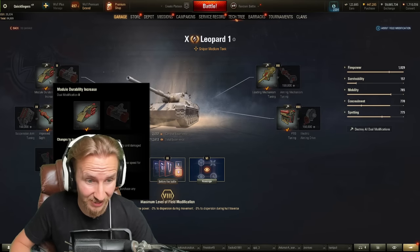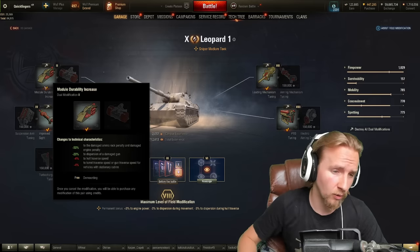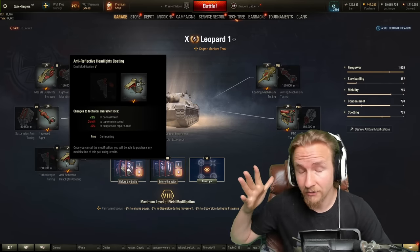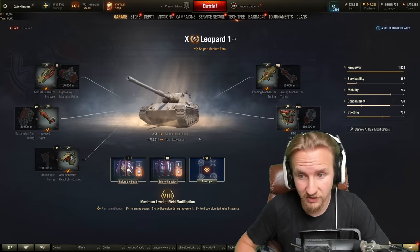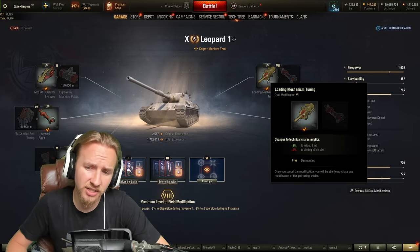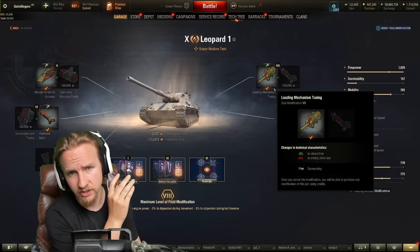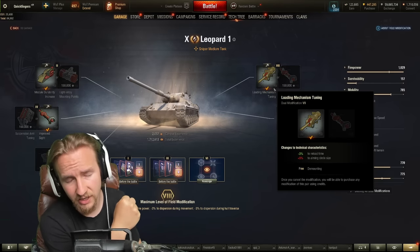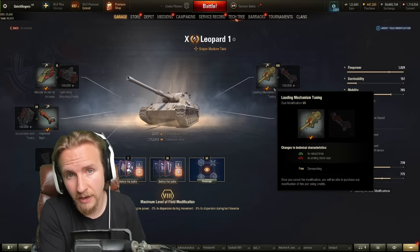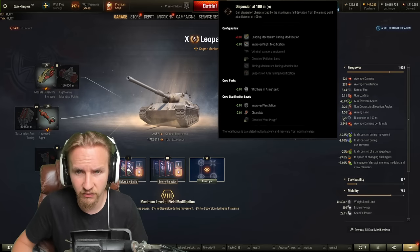For field mods, take the module durability increase on the Leopard because this thing gets ammo-racked all the time. Next take Improved Sight to improve accuracy, and after that I'd thoroughly recommend the concealment improvement — it still has decent reverse speed even after taking it. The only real hard decision is the penultimate field mod: do you increase rate of fire by 3% and sacrifice 5% accuracy, or skip it? That is going to be personal preference.